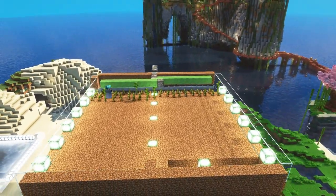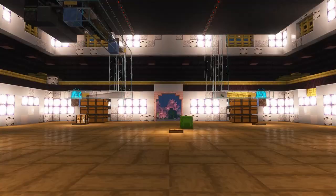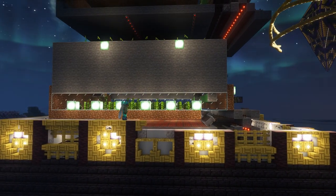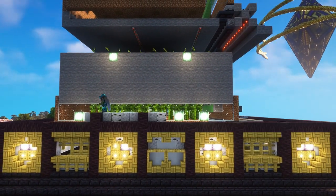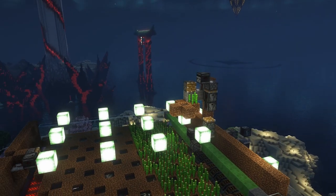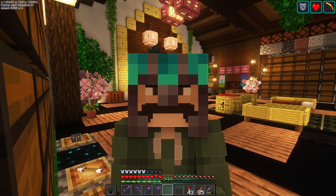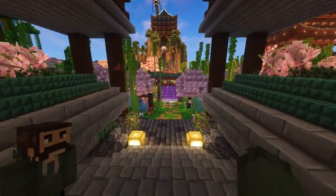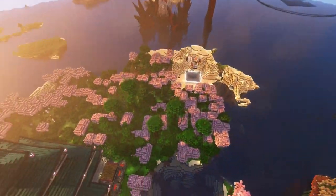Today we're gonna be building an extremely fast and compact bamboo farm, complete with a bamboo processing area, and then use it all to cover up this farm to build a beautiful Japanese pagoda. As a bonus, we're gonna modify this custom bamboo farm to fit a bit of sugarcane farm in here as well, because we are desperately low on rockets.